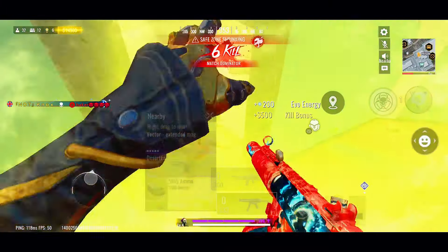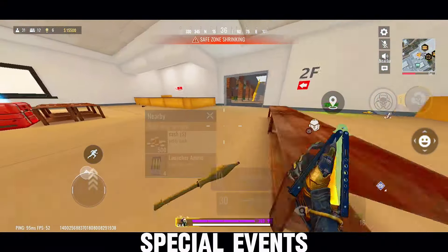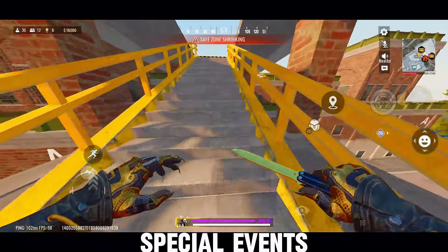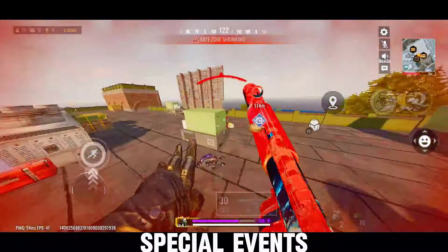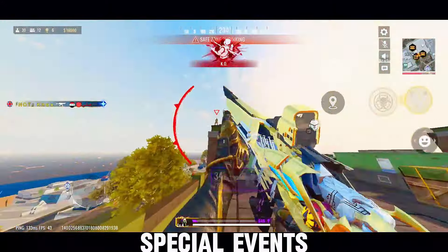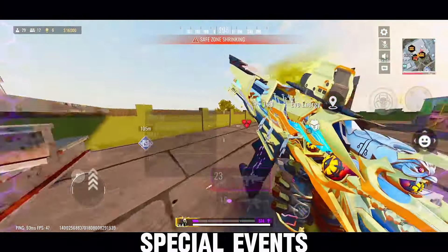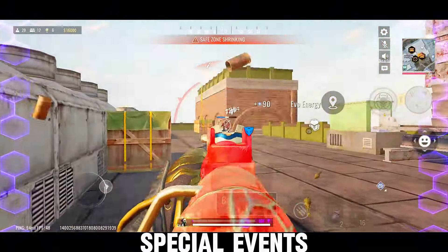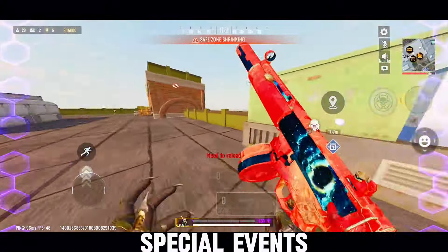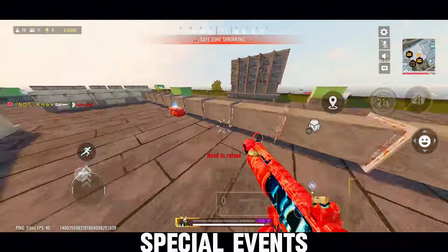Now let's dive into the special events lined up in this update. First on the list, we've got weekly rewards coming your way. Every Friday through Sunday, you can score some sweet gifts just by logging in and playing with your friends. This event runs from August 31st to September 2nd, so make sure you don't miss out. There's also another event starting on September 7th — just by signing up for the new update, you'll get access to some awesome rewards. It's as simple as that: sign up and the goodies are yours. Whether you're in it for the weekly gifts or the exclusive sign-up rewards, these events are a great way to score some extra loot. Be sure to mark your calendars and jump in while you can.